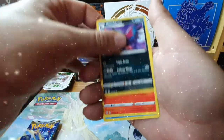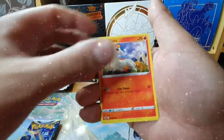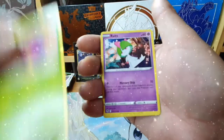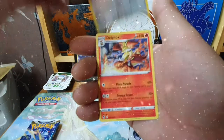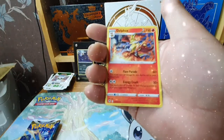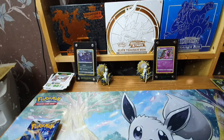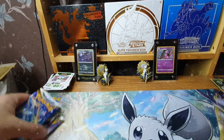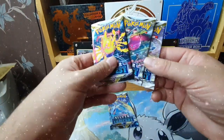Hypno, Honchkrow, Ninetales, Dwebble, Ponyta, Finneon, Ralts, Spinarak, a Clang reverse into a Delcatty non-hollow. I can't remember if I needed that one or not. We have four packs remaining — we'll save the lucky one until last.